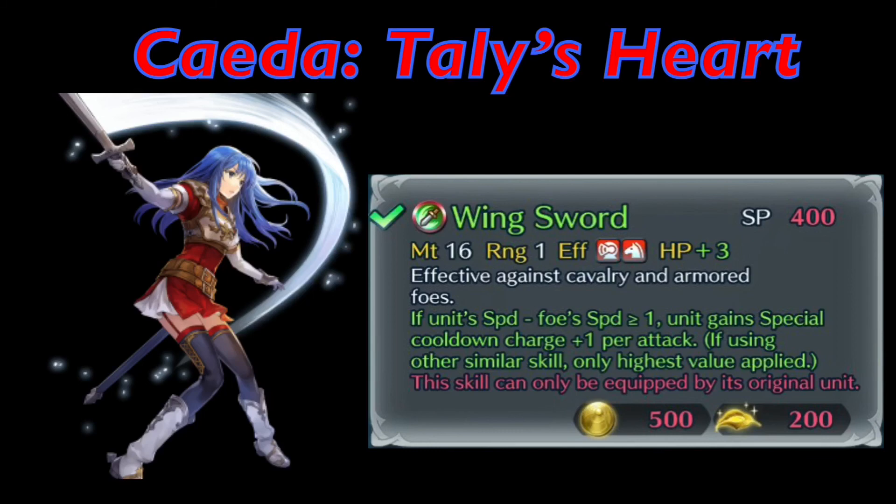It's actually really cool — Caeda now has a real role on a flyer team. You don't have to build Palla anymore, which I'm so glad about because I could not pull Valentian Caeda or Halloween Nowi. But now you have a true, easy-to-access red flyer, and red flyers are so rare. Take it from me, I know this all too well.